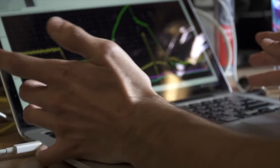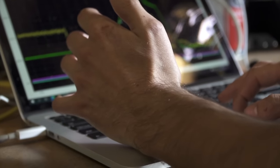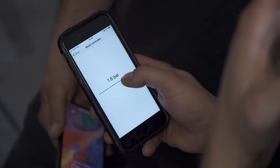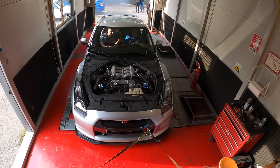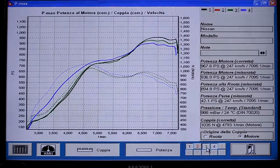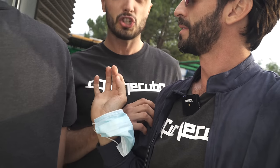Now we'll analyze the log and see what is coming out. The base is better — it's much more modular than before. We're ready to do another attempt, guys. Let's go! 967 CV at 1.8 bar. With 0.2 bar increment of pressure, we've got 100 CV, guys — 100 CV with just 0.2 bar increment.